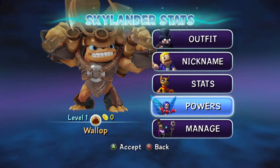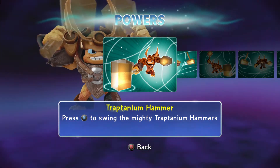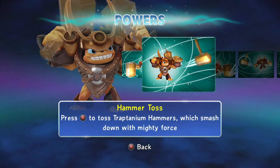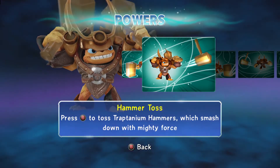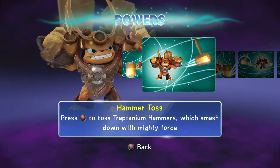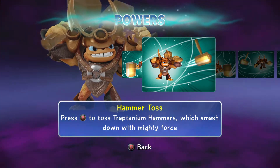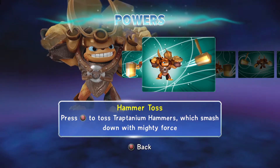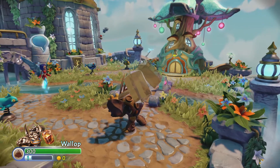Let's look at his powers. Number one: Traptanium Hammers — press X to swing the mighty traptanium hammers. Next up we have Hammer Toss — a range attack. Press B to toss traptanium hammers which smash down with mighty force. I was afraid it'd be strictly melee, but that picture looks pretty cool.